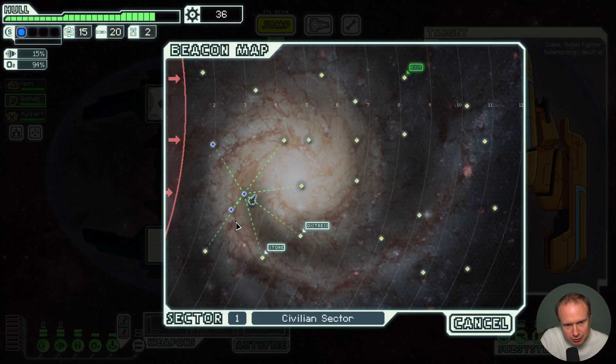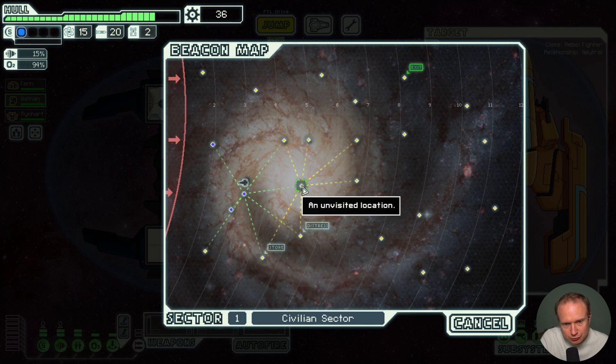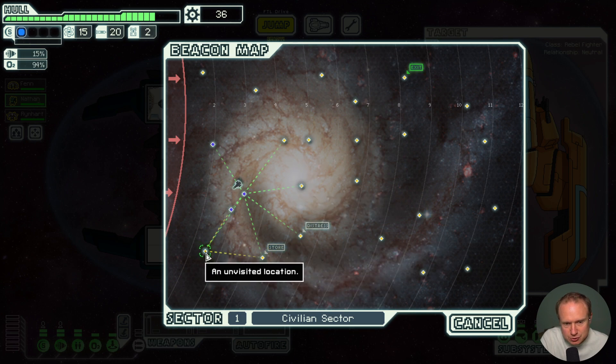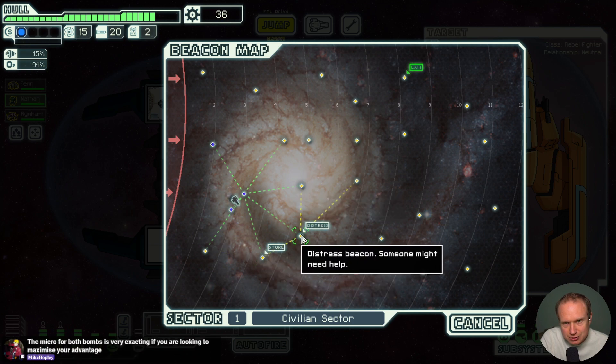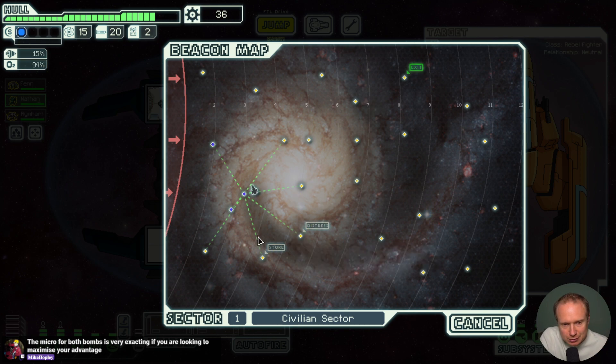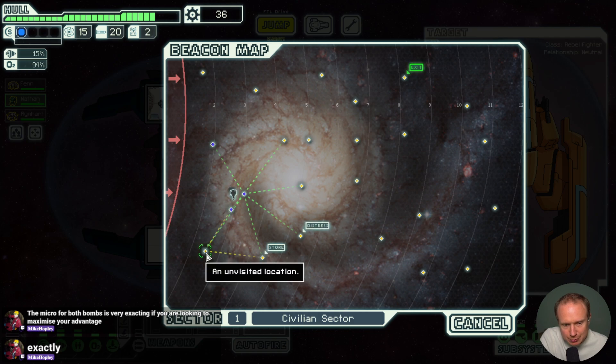Let's see — I can go one, two, three, four. That's probably best. The distress is guaranteed scrap I think. You want to land the stun bomb just as you're stepping out of the room, and the same kind of goes for the lock bomb. The distress beacon is probably our best bet but for long-term scrap I think we go over here.